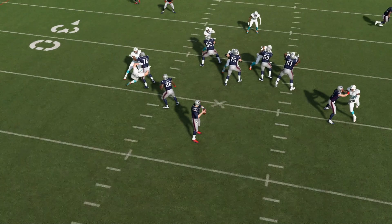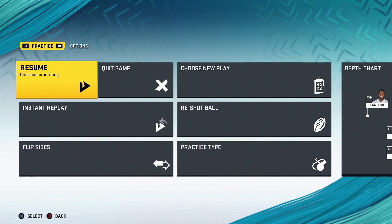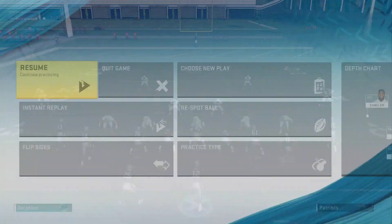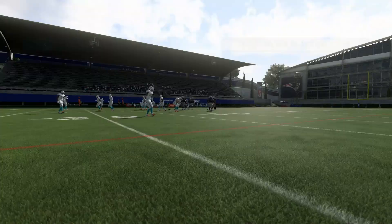Seven with hovering with an eighth guy — essentially hovering is not going to get it done. They're going to have to send eight. If they send eight, you've got to be able to beat it, and that's where you need to have the route combos. Stay on this YouTube channel — we've broken down how to beat the blitz multiple times, just go to the tips playlist or go to MaddenTurf.com. That's what you do to stop 3-4 odd.